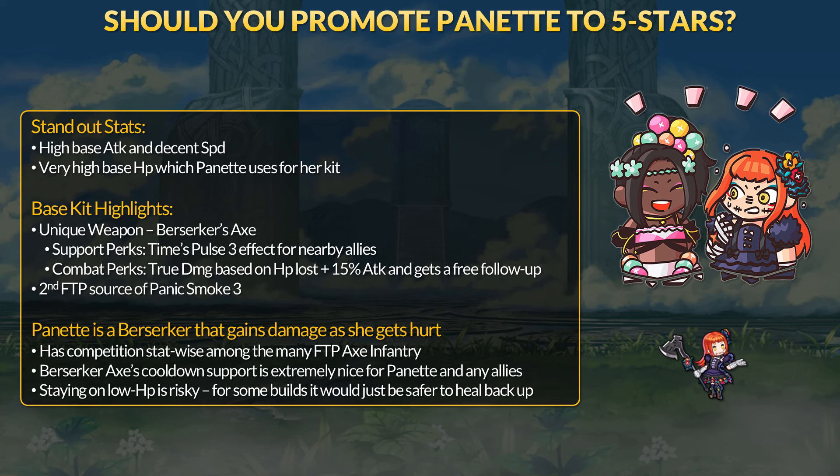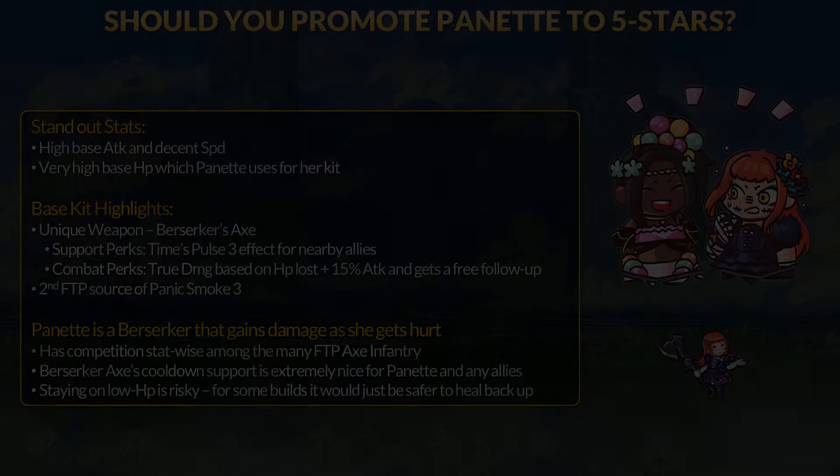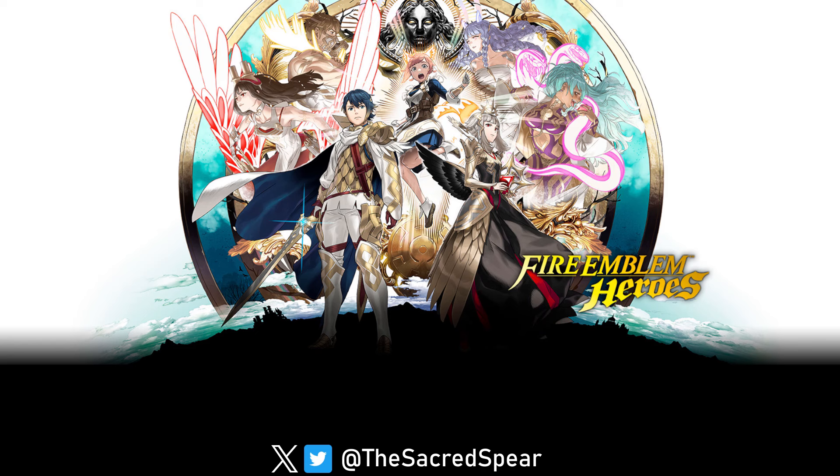Interestingly, Soam should be next for the Engaged banner lineup, so I guess no Panette there. I'm honestly quite surprised they're making her free — she's pretty popular I feel like. Let me know your thoughts on her surprise Grand Hero Battle unit. I think Panette offers a lot of build options, especially with how volatile cooldown perks can be — very fun merge project, for sure. That's all I got for this video, thank you for watching, and have fun with these CYL units, plus Panette. I will see you in the next one.